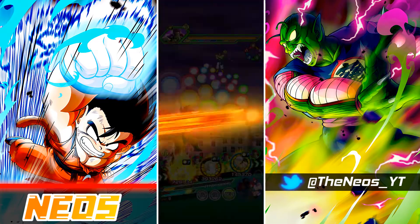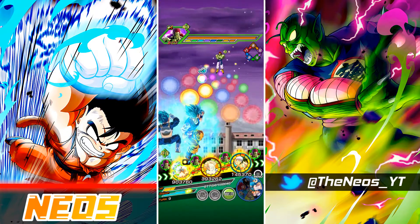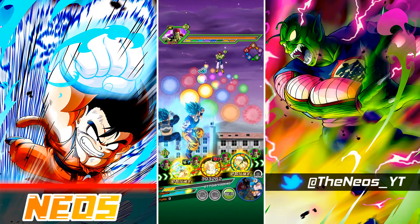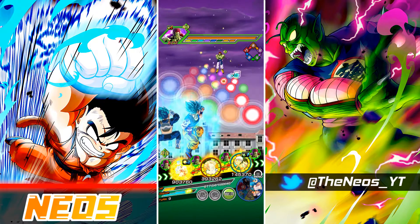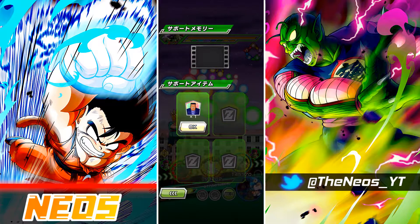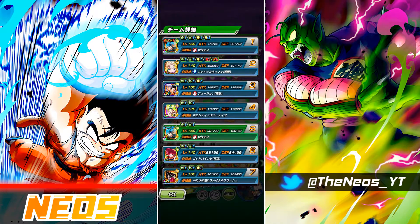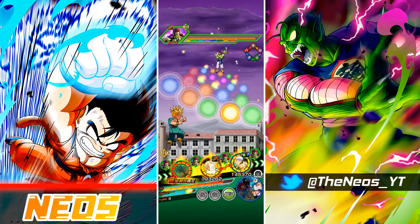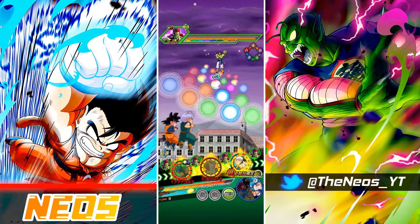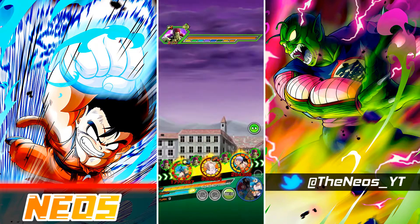We're going to have to transform here for sure. Whether we pop the active skill or not doesn't really matter, so we're not going to do it. We can do this for the 18-ki, or we can do this and get additional rainbow ki for dodging. I think we have to do this for the 18-ki. We'll go for the Android 8 item here. Goten and Trunks, what do you have for me? We just barely got the 18-ki. As long as Bojack doesn't super attack straight away, we're fine.